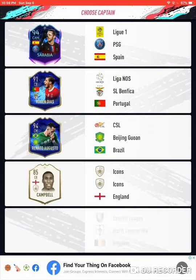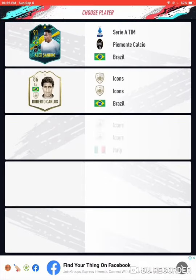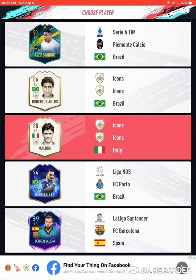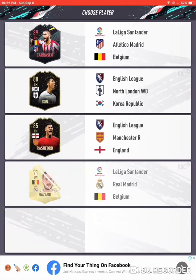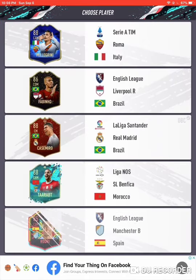4-5-1. Campbell — okay. Left back — Roberto Carlos, so Maldini... left man, Hazard. You know what? This has a lot of icons. I just hope that this won't crumble. Center back — okay, it's another icon.